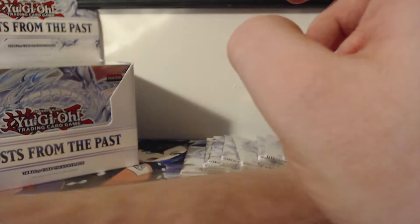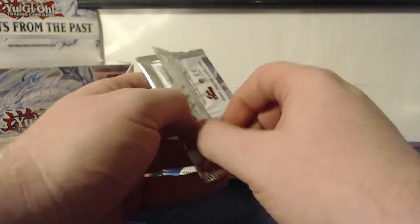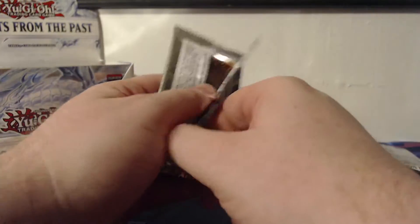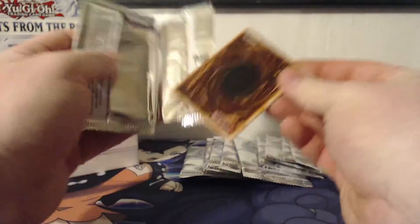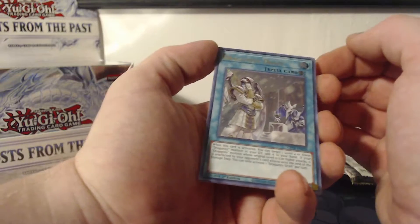Of course, if you haven't seen my previous videos from Ghosts from the Past, please go and check them out. You'll see that I did pull a Ghost Rare. The top Ghost Rares to pull are the Dark Magician and the Blue-Eyes Alternative White Dragon, followed by the Black Luster Soldier. I'm not going to spoil which one I pulled — definitely go watch that video.